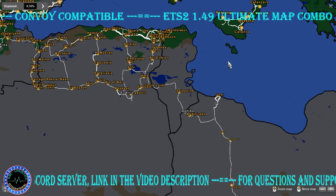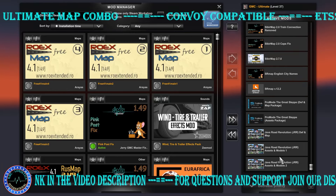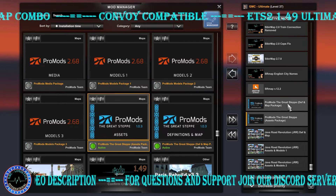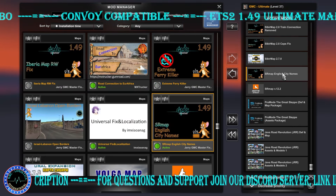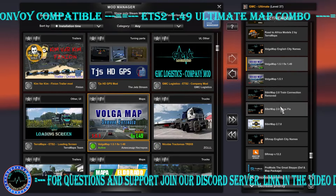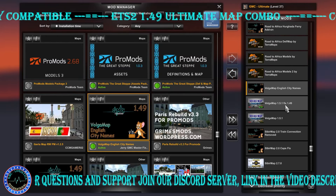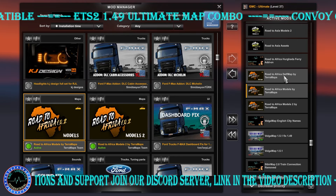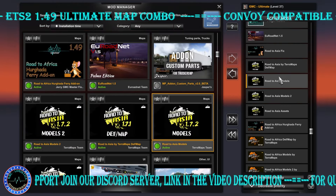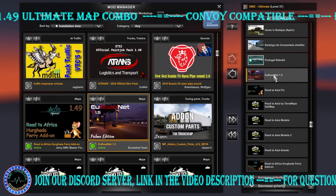In this load order I need to make a few points and notes about the ROEX section, to clarify and explain the difference between the free version and paid version. Starting from the bottom to the top: Java Road Revolution Models 2, Models 1, Def and Map; Great Steppe Assets, Def and Map; South Region, South Region English City Names; Sibir Map, Sibir Map Cup Fix, Sibir Map Train Connection Remove; Volga Map, Volga Map Fix 4149, Volga English City Names; Road to Africa Models 2, Models 1, Def and Map; Road to Africa Hurghada Ferry add-on; Road to Asia Assets, Models 2, Models 1, Def and Map, and Road to Asia Fix; EuroNet; Portugal Rebuild.